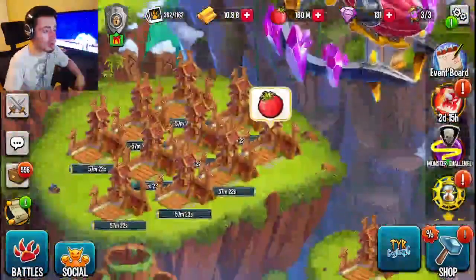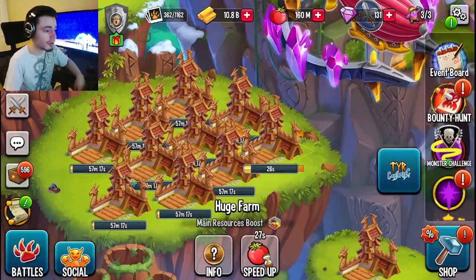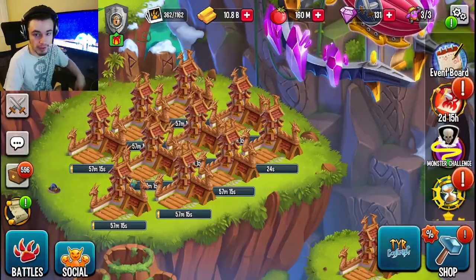For the food, you want to click 'Collect All' as well, but then you want to regrow with one small one like I do right here. Once you collect that one small one after collecting all the big ones, you will get all of your maze coins.